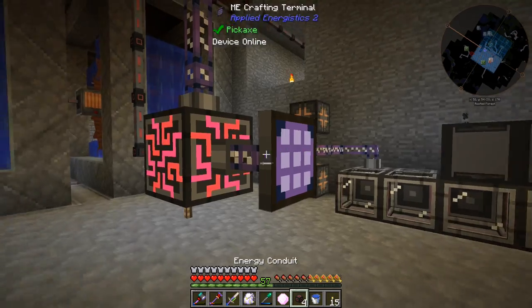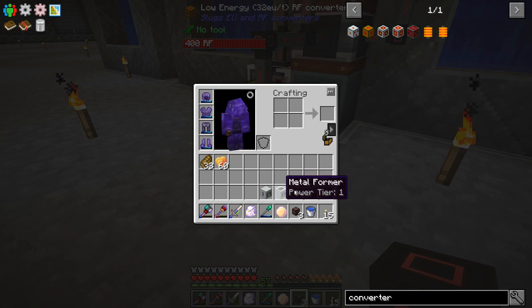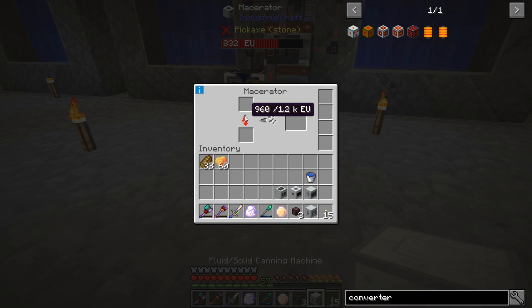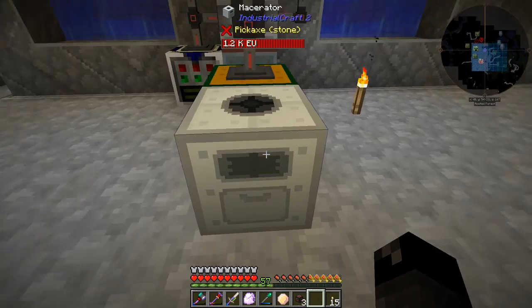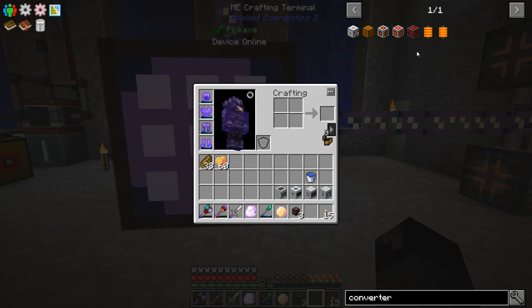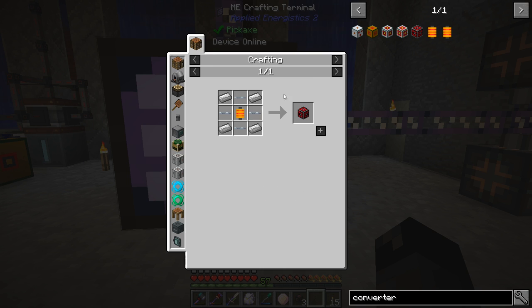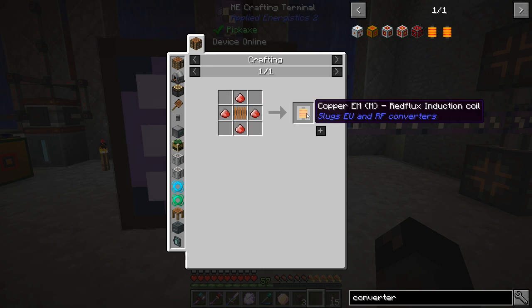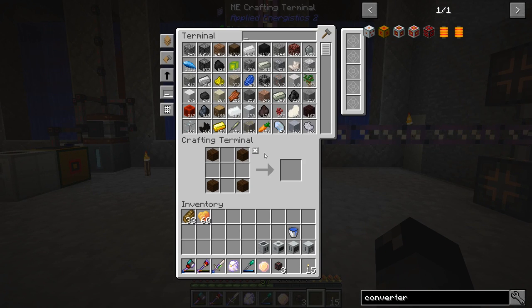Let's see if that fills up with a little bit of power. This should be producing 32 RF per tick. Let's give that a try — what's our cheapest machine? Maybe a macerator. Oh yeah, look at that — it's powering up! That is awesome. So this is going to make things way, way easier. Now we know how those work. I assume this last one converts EU into RF — we can make 8,000 RF per tick off EU power, so that's pretty cool.